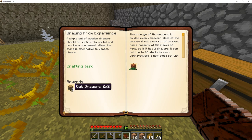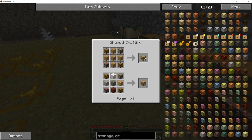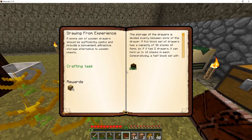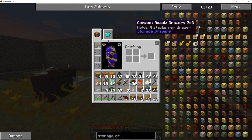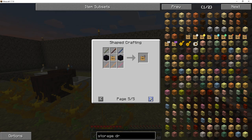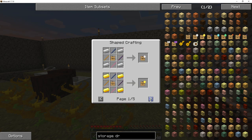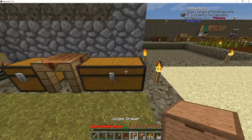We get rewarded with four 2x2 drawers — each can hold 8 stacks per drawer, takes 4 chests, gives you 4 of them, ends up working out pretty well. I thought that would lead on to another storage drawer quest for upgrades, but we need actual real materials before we can work with upgrade templates. Basically, if you've ever used Jabba, they upgrade in a very similar manner.